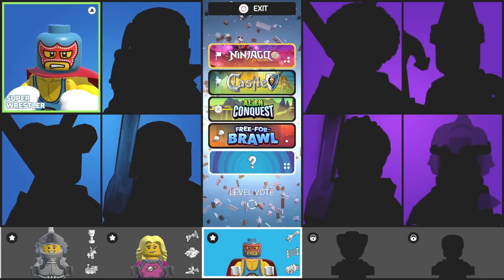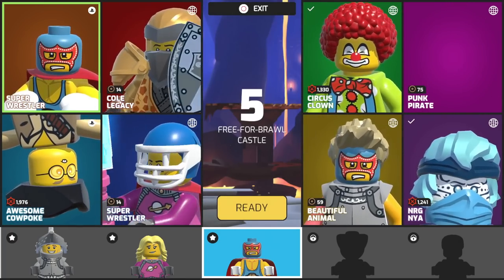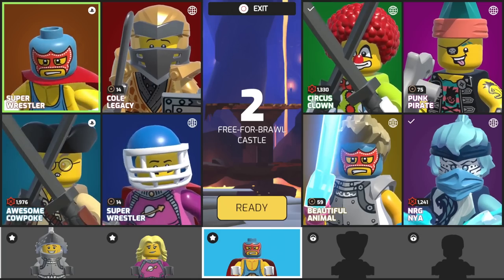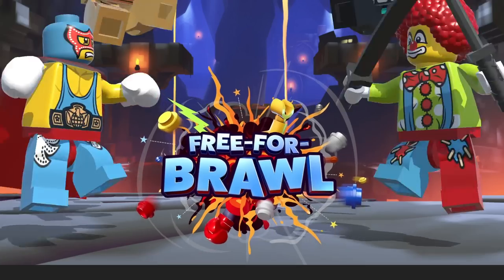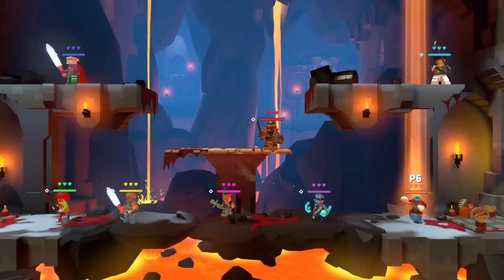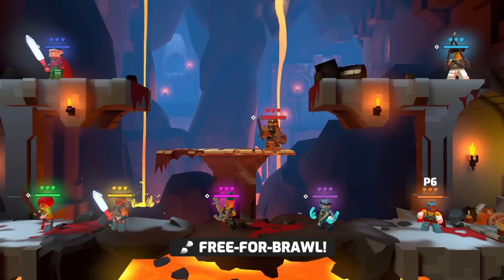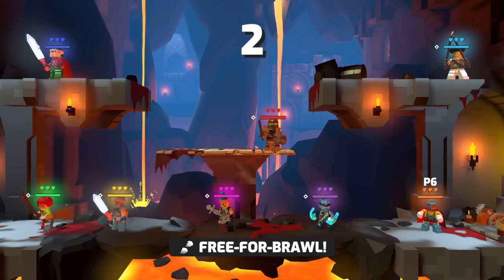And while we are waiting for that, maybe we'll try a different thing. I want to try the Alien Conquest area. If these players seem a little bit more accomplished... free for brawl - power-ups are pre-selected and changed as the match progresses. That sounds like fun. So this Super Wrestler has boxing gloves as well, which might change things up a little bit, because the last two characters we had had swords. So we'll see how this one goes. So free for brawl - it's going to be a free for all. Only one winner, no teams. Let's see if we can make it out of this one.